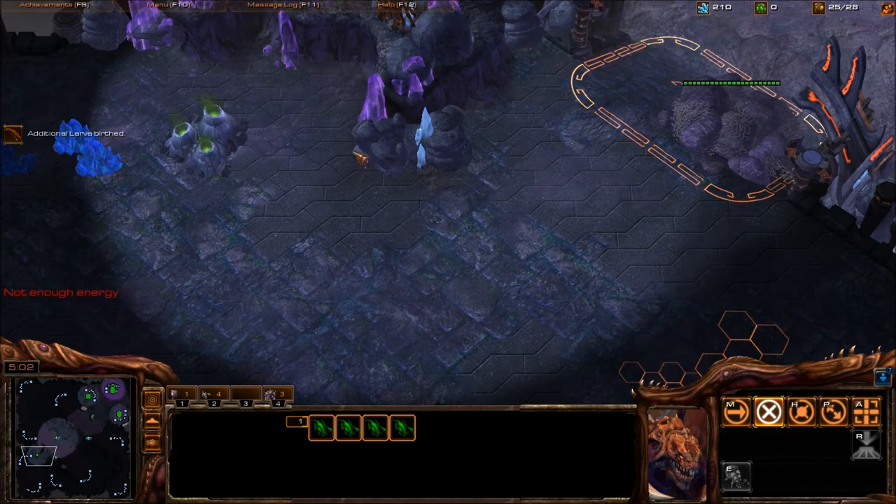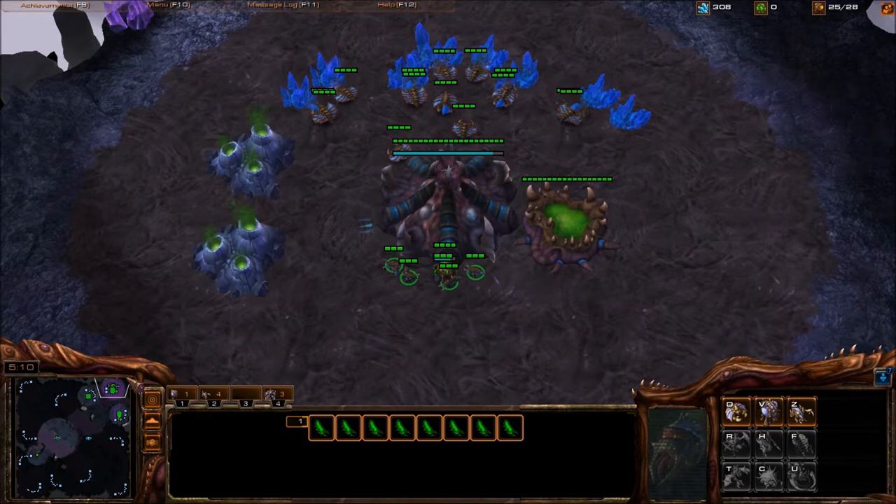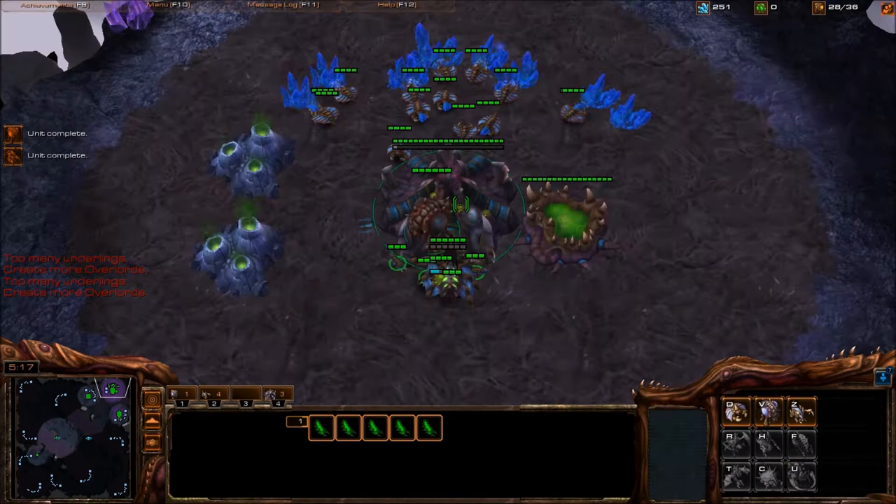At this point, you'd be scouting Chrono Boost on gateways, or like 10,000 cannons to be super defensive — which is actually great for you. You should be cheering if you see like 20 cannons, because he's overly committing to that. Perfect for me.